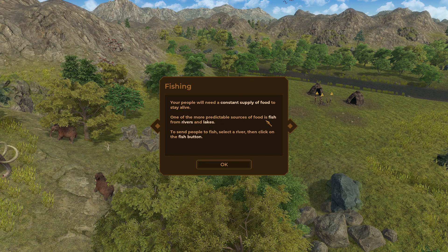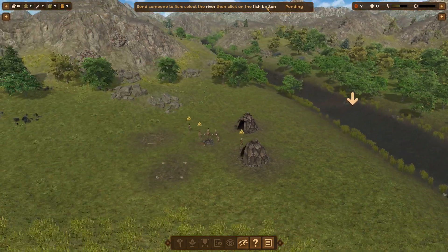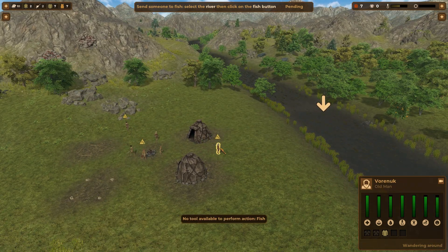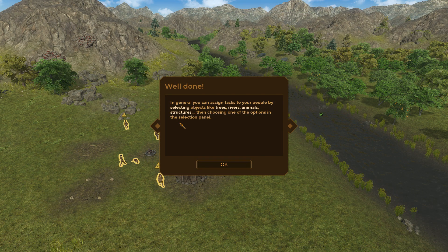Your people will need a constant supply of food to stay alive. One of the more powerful sources is fish from rivers and lakes — send people to fish. In general, you can assign tasks to your people by selecting an object like a tree, river, or animal structure, then choosing one of the options in the selected panel.